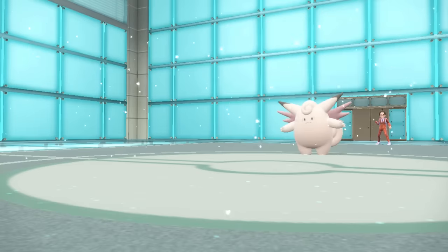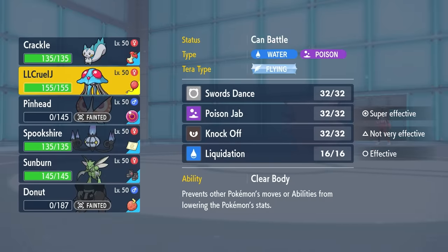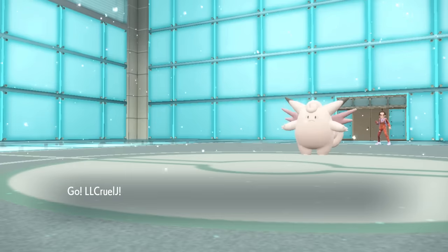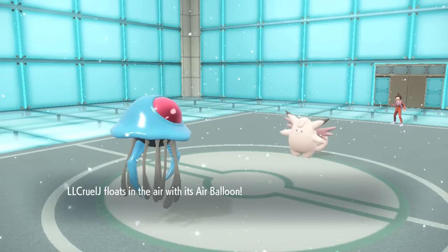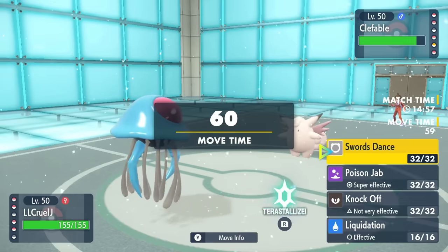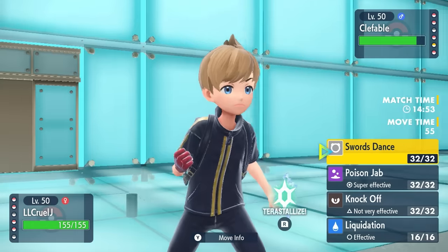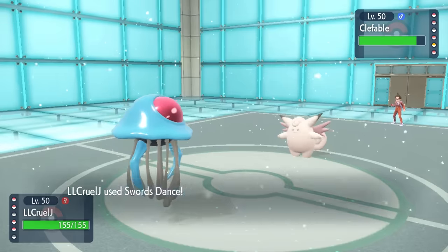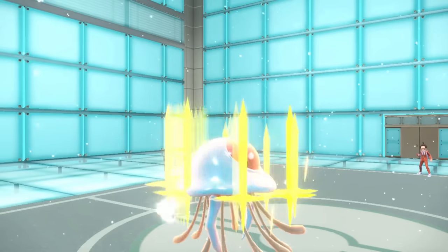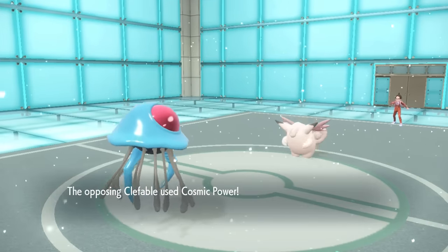Tentacruel looks pretty nice here. The risk is if Clefable has Unaware, but most people run Magic Guard, so they won't be able to ignore my Swords Dance boost. They probably don't have much coverage against me either. I go directly for the Swords Dance — the Jellyfish is looking quite sharp out here, getting to plus two — and they go for Cosmic Power.